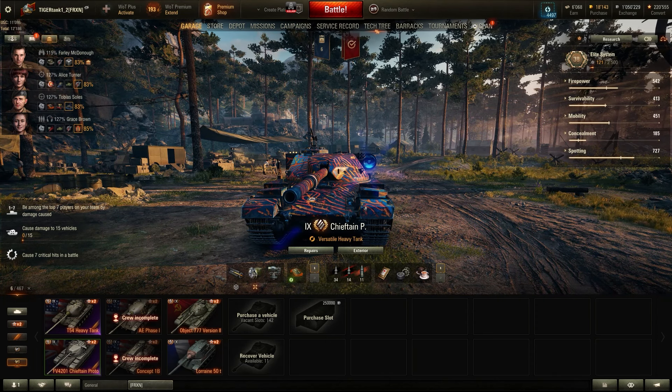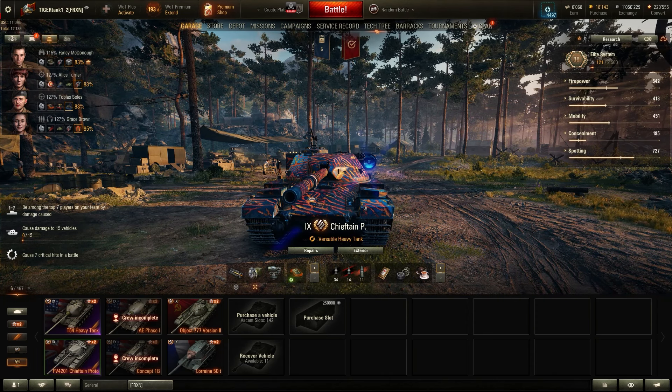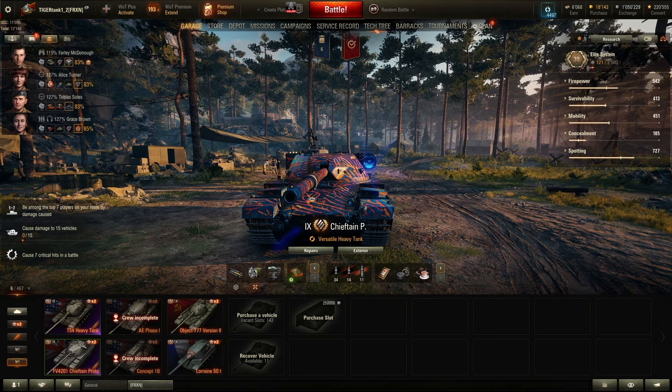I'm open to suggestions on a better equipment loadout. I think I'm performing quite decently with the vehicle. Since it's a tier 9 premium vehicle, you're probably going to play it a lot — it's going to make you credits and bonds, two things players always need. Why not equip it with the best equipment you have available — improved or bounty equipment? I've been enjoying the Chieftain Proto, so let's jump into two gameplays so you guys can see what this tank is all about.